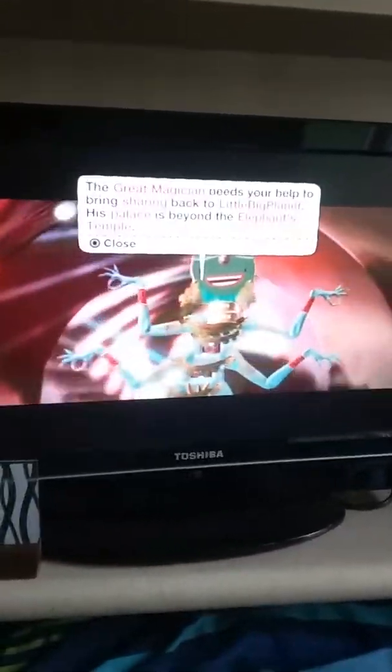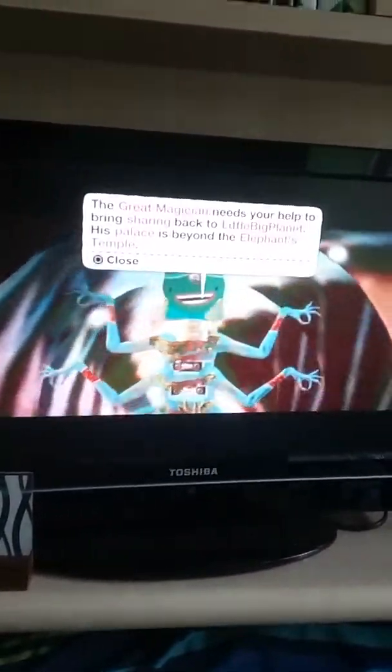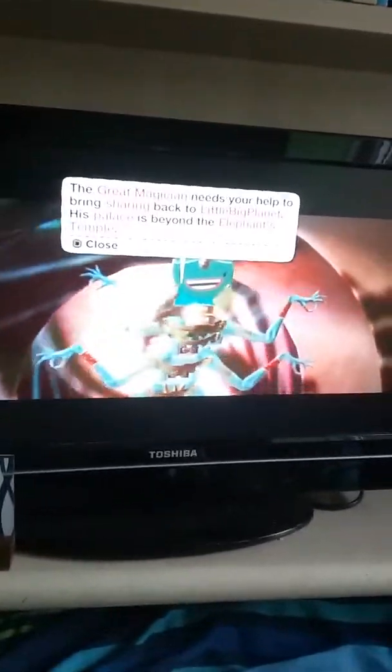We're coming to the end of this stage. There's this fiery serpent. The great magician needs your help to bring Sherry back to Little Big Planet — his palace is beyond the elephant's temple.